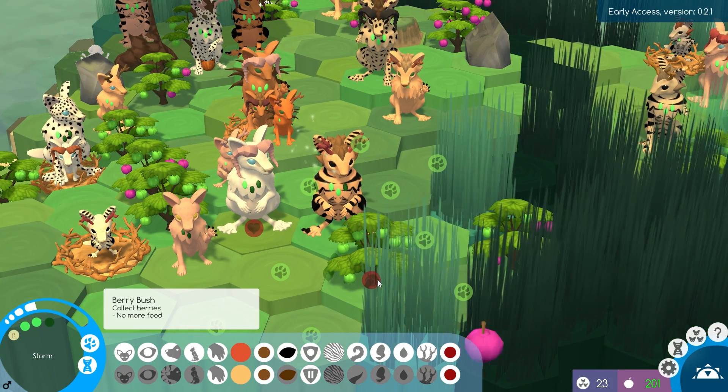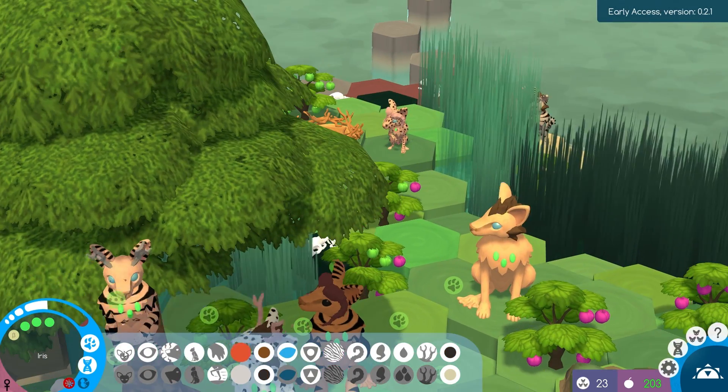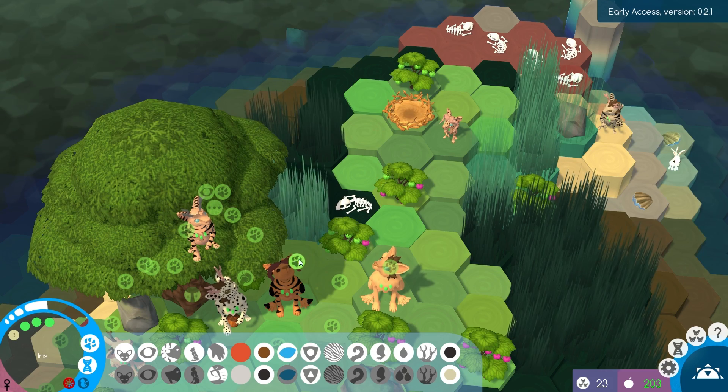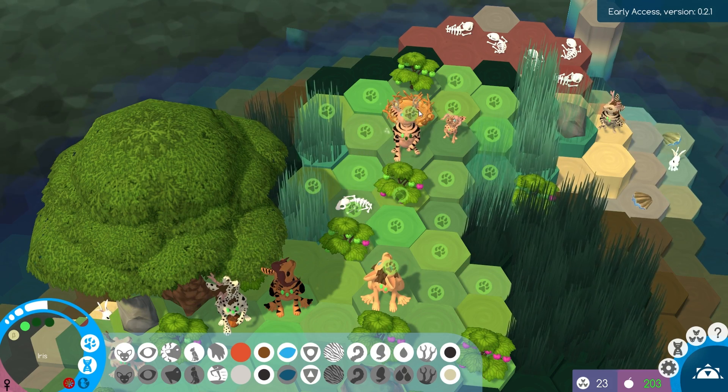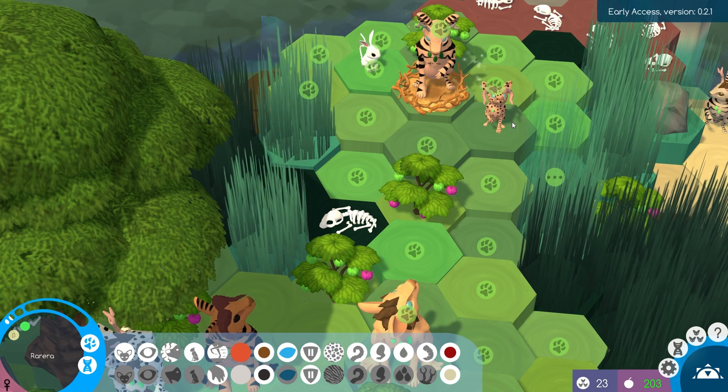There's Storm — young and healthy. You can collect some berries over here. It looks like Iris is sick too, but she's pregnant, so let's have her move down this way and pop into this nest.